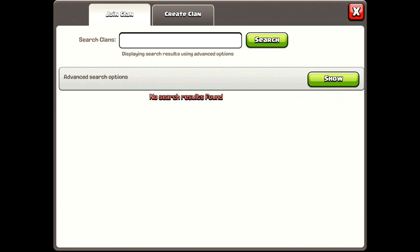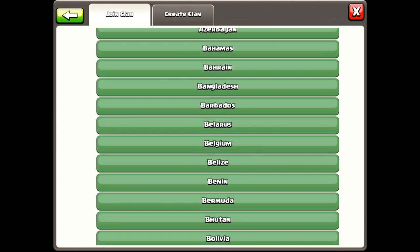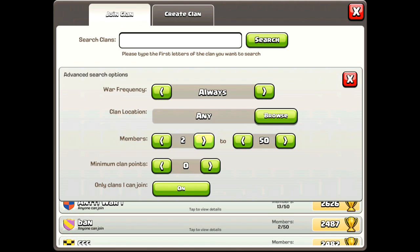Also, you guys, you can search the clan by country. I'm going to scroll down and you can see all of the countries available, so you can find a clan that may speak the same language as you or is just in the same area. That's a really cool feature as well.